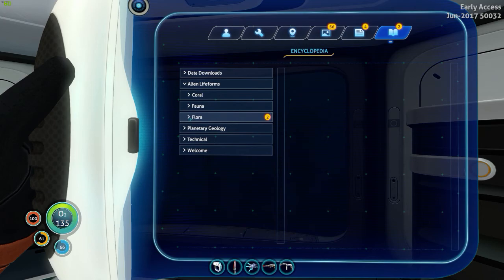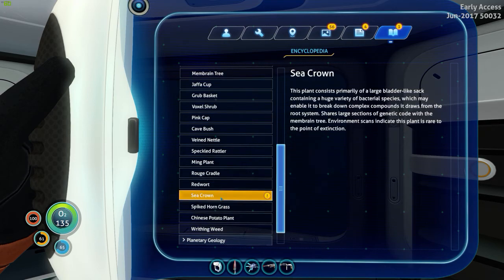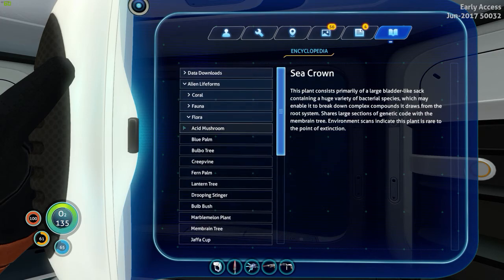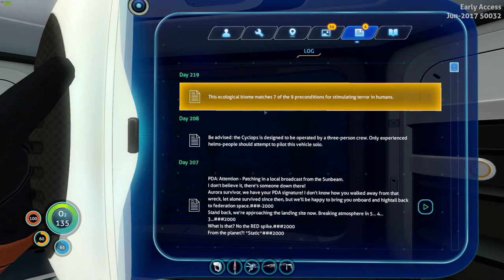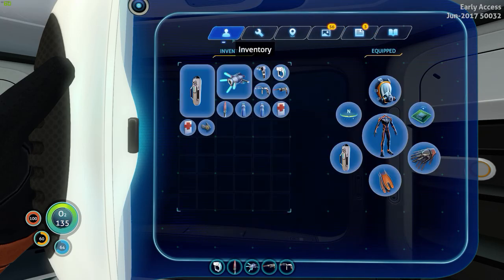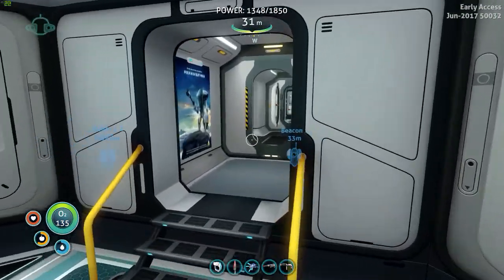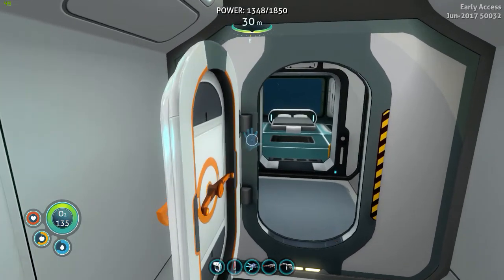What have we got here in terms of new info? It's a sea crown — interesting. Voice log: 'This ecological biome matches seven of the nine preconditions for stimulating terror in humans.' That music was creepy as hell! Okay, let's go out and get some salt — something kind of relaxing. We've sorted out our loadout now, pretty happy where everything is.